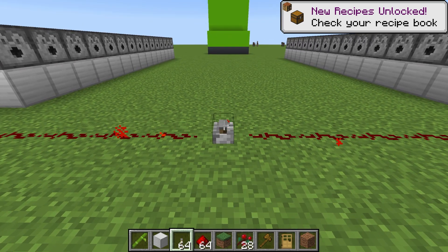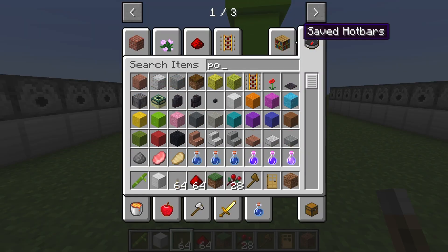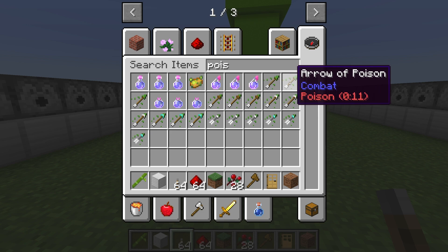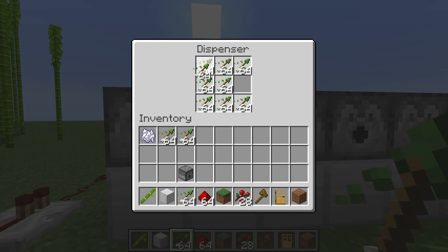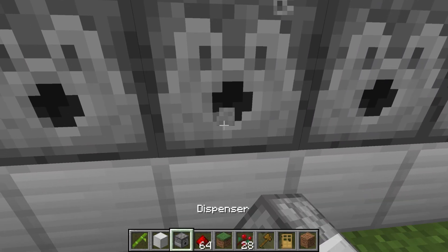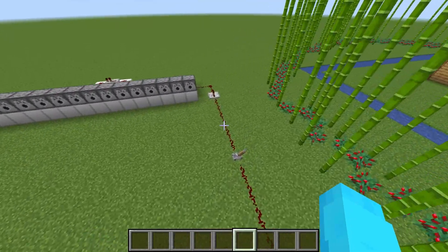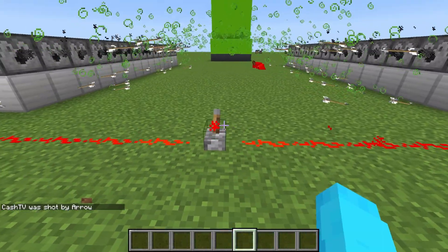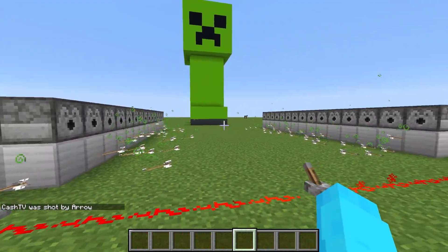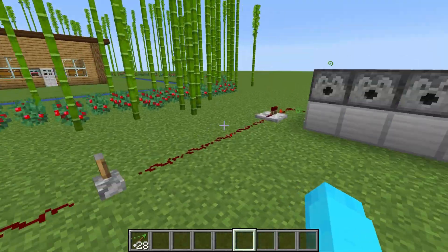Place a lever here — if we flick it, you can hear all the dispensers go off, shooting a bunch of arrows. Let's get some poison arrows — a special arrow that gives poison to enemies — and fill all the dispensers. Our poison arrow contraption is done! Oh, what the heck — I'm so sorry, I didn't mean to shoot you with that!